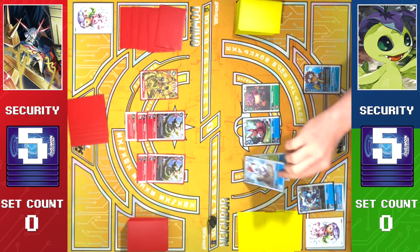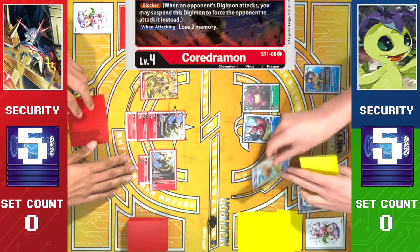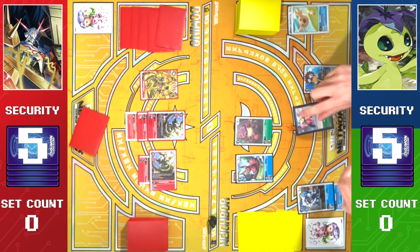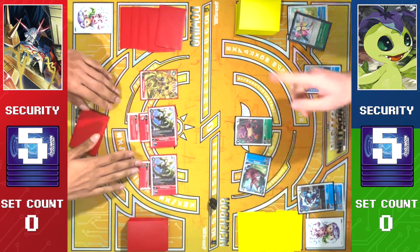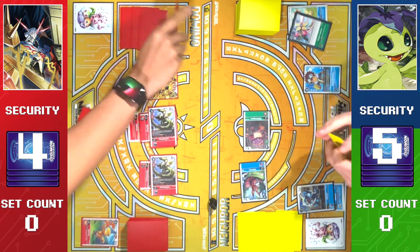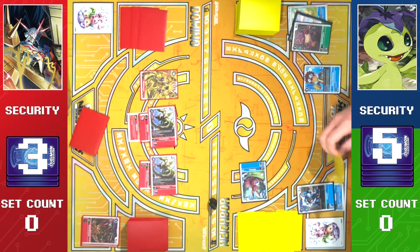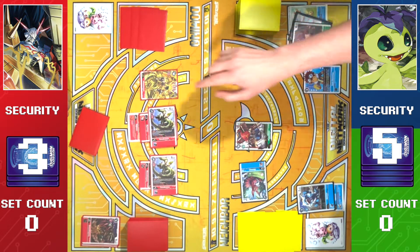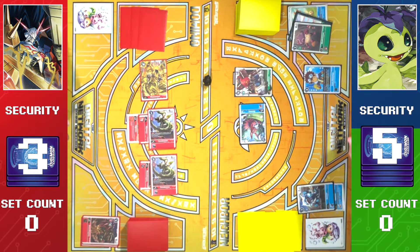We're gonna swing with Goemon, drawing for Upamon. We're gonna Flower Cannon the other guy. Swing — two, he's alive. Swing — four, he's dead. Puppetmon will give you four Suspend, and the Phoenixmon. Four Suspend Phoenixmon sounds good to me.